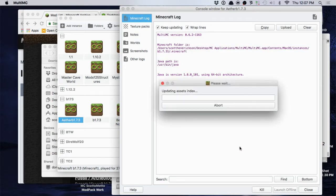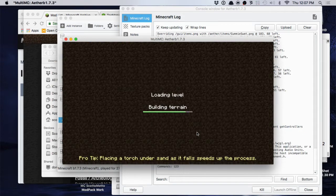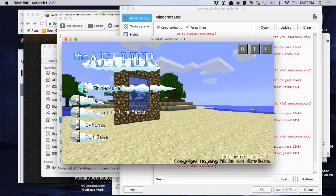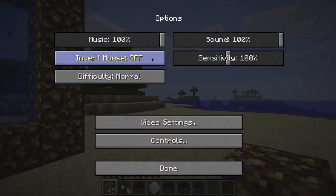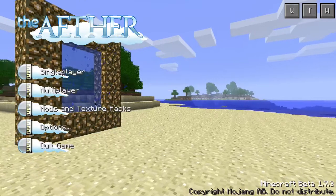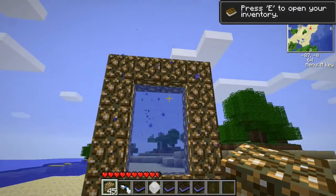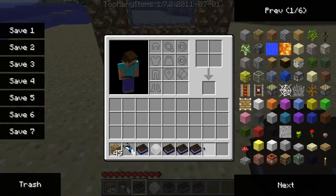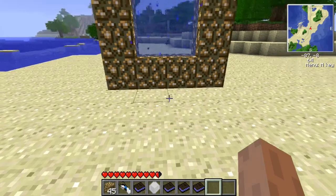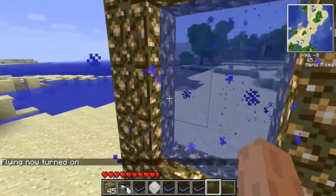Let me show you first of all that we definitely have it, it launches, and it's not a problem. It's pretty cool going back to this nostalgic version of the original Aether. We get our little tips in the beginning, the new interface, and some loud sounds. I can set options for the sounds and it gives you a whole new browser. In single player, there's a new world, and there's the portal you make surrounded by glowstone with a water bucket in the middle. I have Single Player Commands so I can just hit Tab and choose fly.